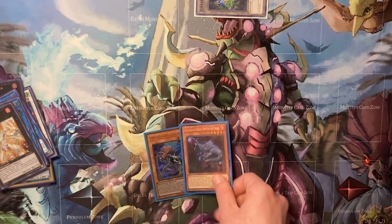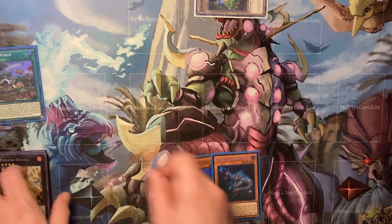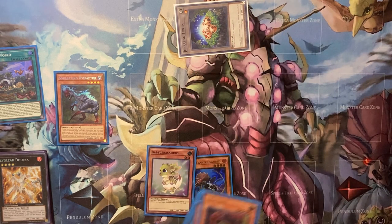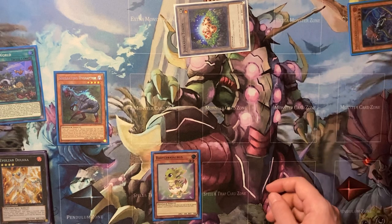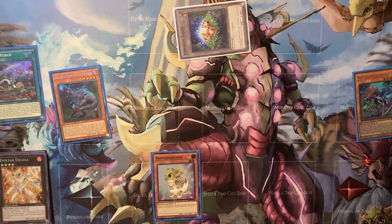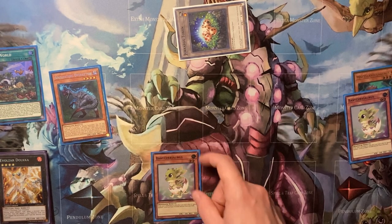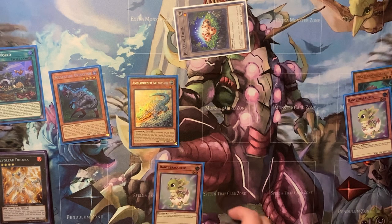Now the other three-card combo — OV, Lost World, and Misc. Start with Lost World, activate OV chain link one, Lost World chain link two, give them the token and search a Baby. Put Misc in the GY but don't use it yet — if you use it and get Ashed you already used your normal summon and you're stuck. Leave it in the GY to use OB's effect since you have a Dino in the GY. Attempt to pop the token — Lost World protects it and dumps a Baby. They can Ash the Baby there and you'll have Misc to go into Archasaur, or if they don't Ash, summon Archasaur, pop Baby, and you're fine.